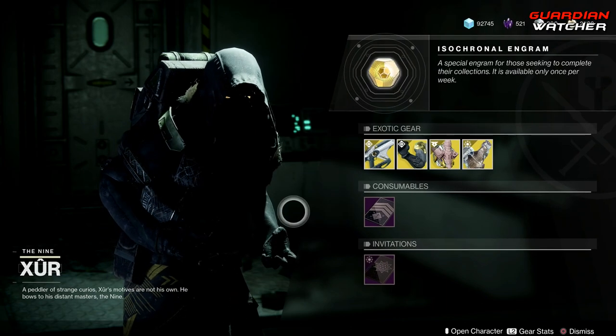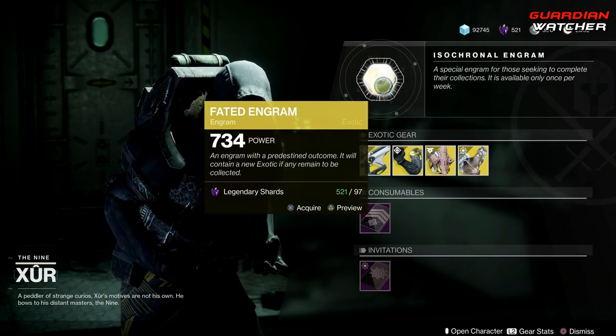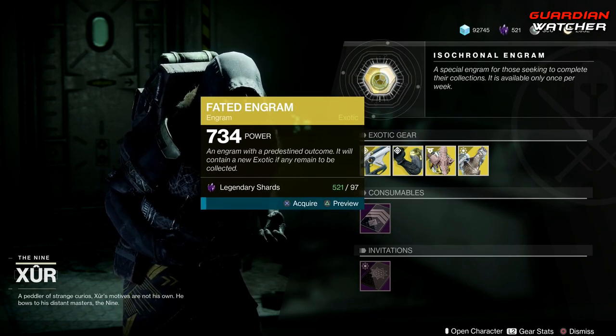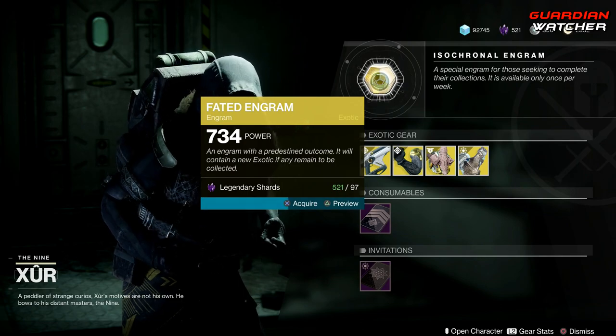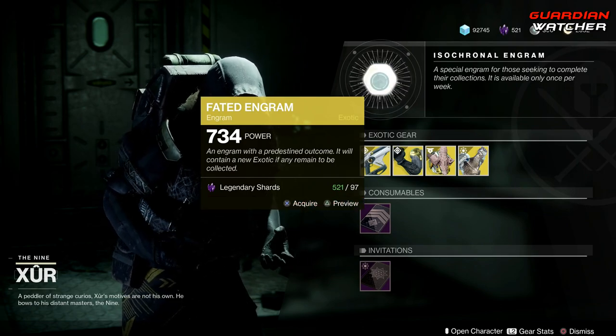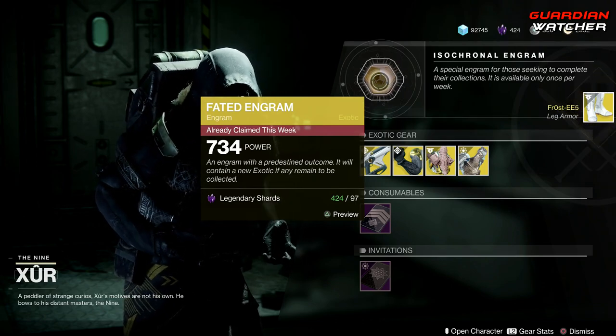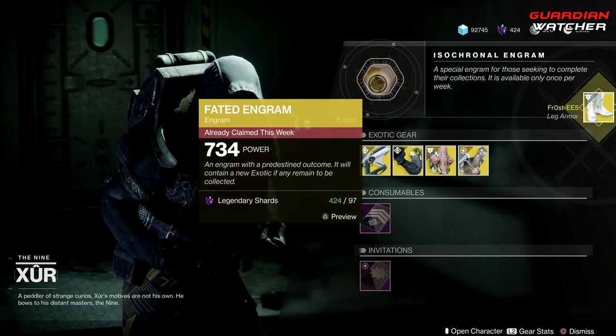Next we have your consumables, which include the Nightfall Challenge Card and the Invitations if you still have them. Then we have your faded engram for 97 Legendary Shards — let's go ahead and see what pops up. I already have the Frosty, so it's probably just gonna constantly give me repeats of what I already have.